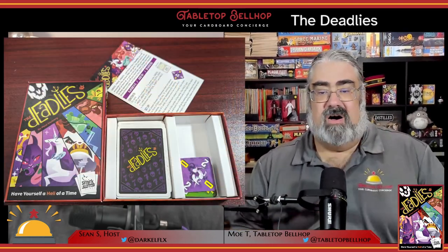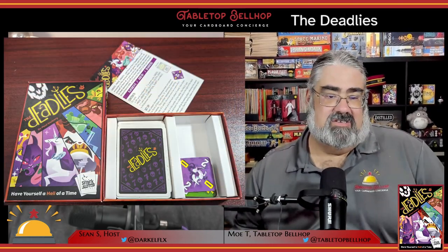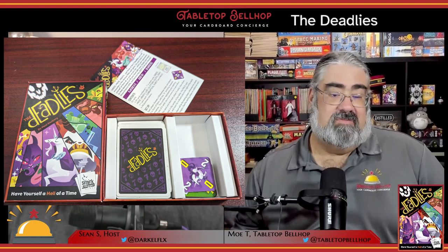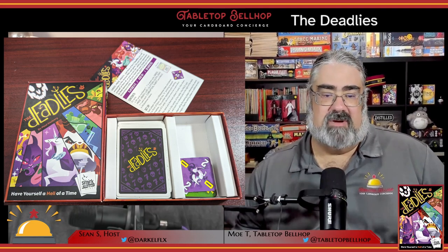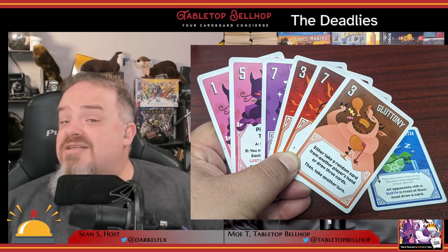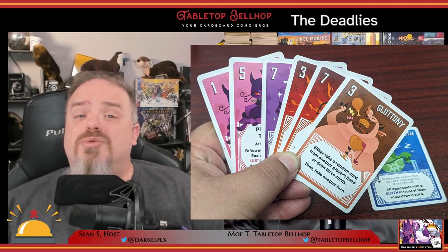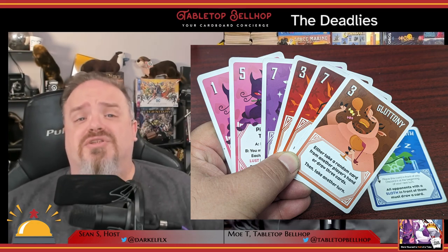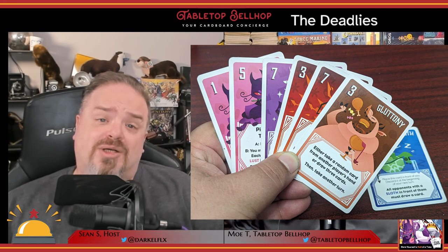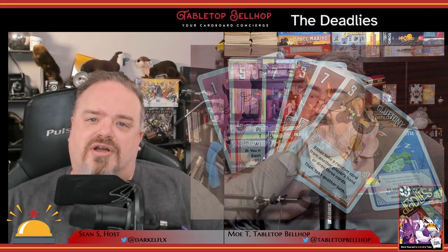The Deadlies comes in a nice small card box with a cardboard insert that's basically just a divider. You get a total of 52 cards — 49 split over the seven suits and one copy each of the special cards: Corruption, Purity, and Halo. The card art is fantastic, as is the card quality. You do a lot of shuffling in this game, as you'll often go through the deck more than once during a single game, and I have no worries about the cards being damaged. If you are the worried type, you can always sleeve them.